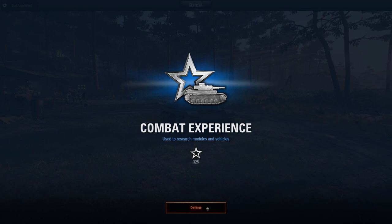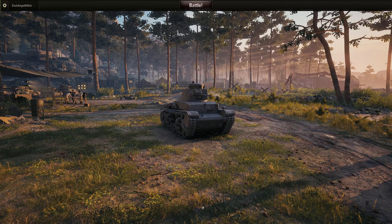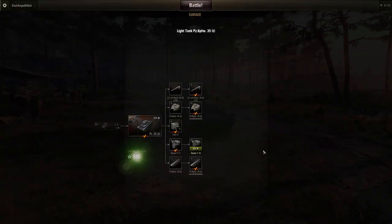One early example that's difficult to penetrate at low tiers is the Hetzer. It has pretty good armor for its tier and is a favorite among seal clubbers, so watch out for that one.